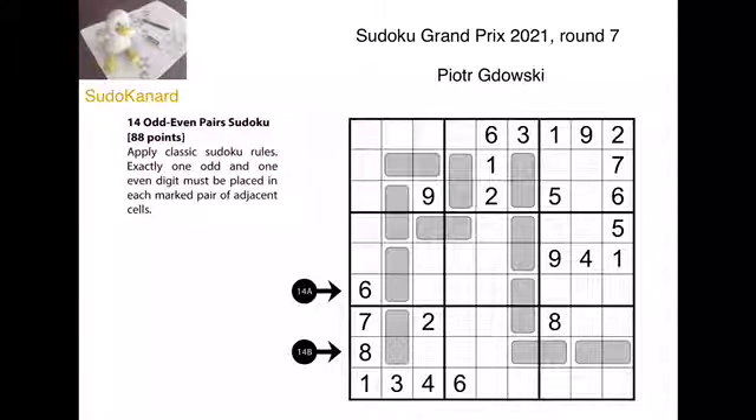If I remember correctly, the beginning is really smooth. This 4 goes here. We get a 3-8 pair. We get an 8 here. 4 is somewhere here. Actually, those digits are 3, 4, and 9. So we get a 9 at the bottom and a 3-4 pair.